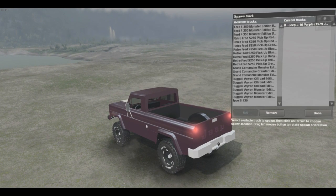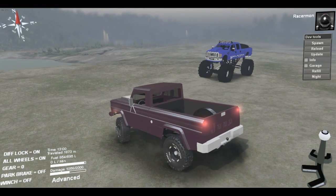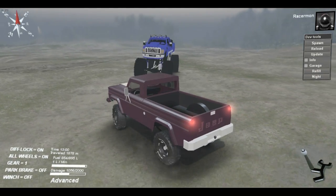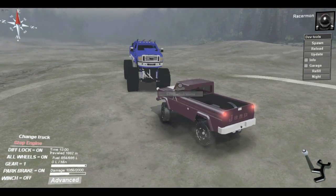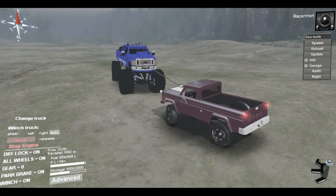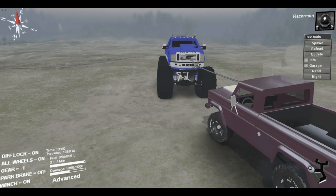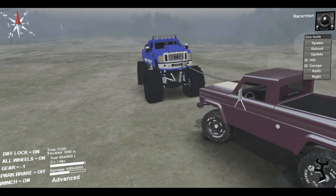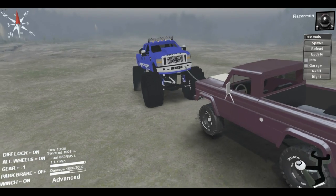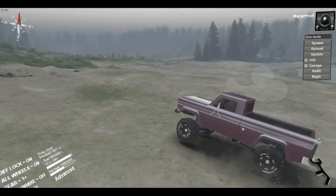Let's go ahead and spawn it up — it's going to be at the bottom. F-350 monster edition, let's spawn up the blue one. Since this doesn't have any winch points in the back, we're just going to try it from the front. Unlike a tomcat, I'm going to put it on pull — and you can pull it. So we know we can pull that easily without any problem.